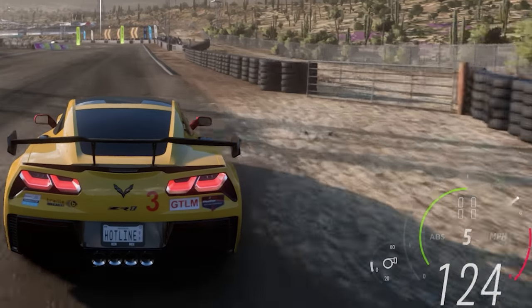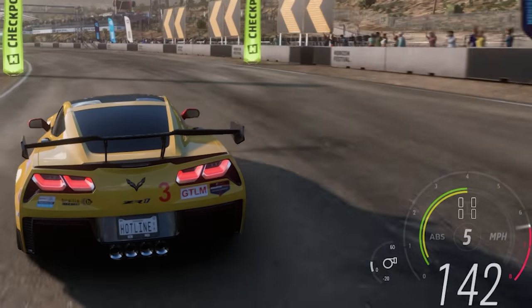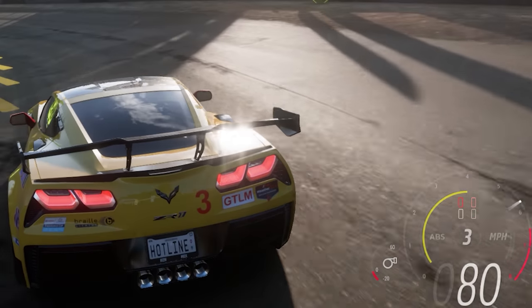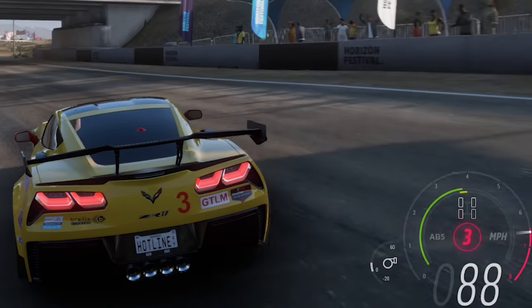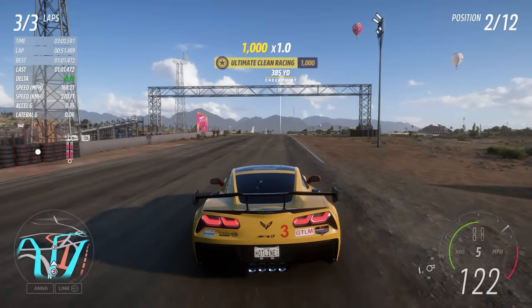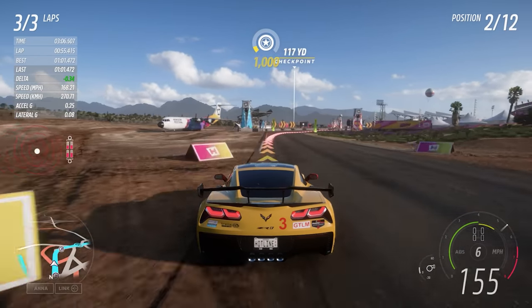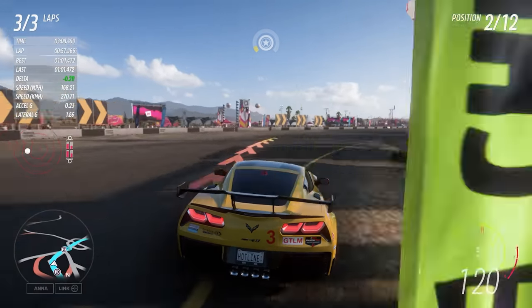Having tire temps viewable at a glance is nice for dialing in what compound you should be running, or easily diagnosing grip issues. And in a live race setting, you'll know if your tires might be running a bit cold due to the season or weather, and to expect more understeer or lack of braking grip. Pulling info like this out of the telemetry windows and onto the main game UI is incredible, and something I feel should have been possible in the base game.